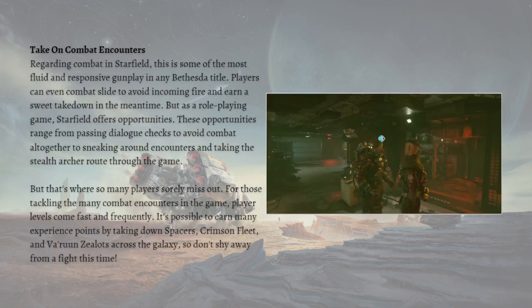Lastly, take on combat encounters. Starfield features some of the most fluid and responsive gunplay in a Bethesda title — players can even combat slide to avoid incoming fire and earn a sweet takedown. As a role-playing game, Starfield offers opportunities ranging from dialogue checks to avoid combat altogether, to sneaking around and taking a stealth route. But for those tackling the many combat encounters, player levels come fast and frequently. It is possible to earn many experience points by taking down Spacers, Crimson Fleet, and Varuun Zealots across the galaxy, so don't shy away from a fight.